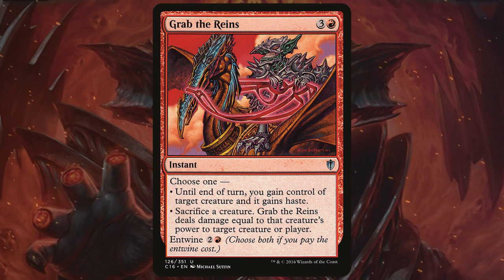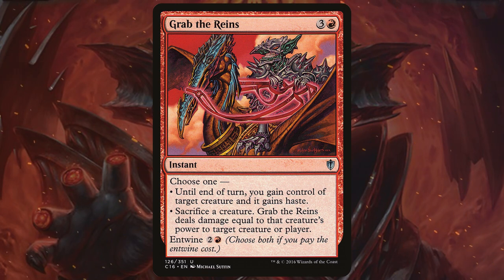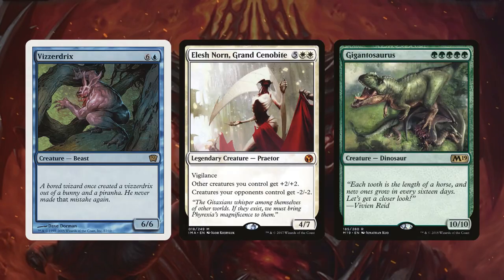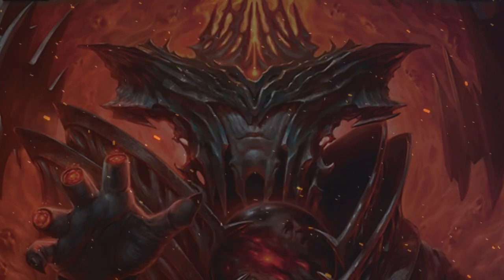We do have one final threaten effect I want to touch on — that's Grab the Reins. It leads us to our next point, which is sacrificing those creatures for value. It can actually steal and sacrifice all on one card. We may swing out with all those creatures we've stolen, however we don't want the opponent to have them back, which is why we're going to include a ton of sacrifice outlets.